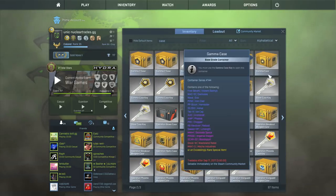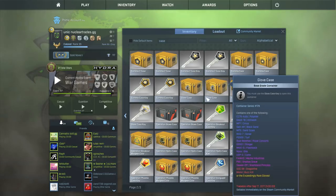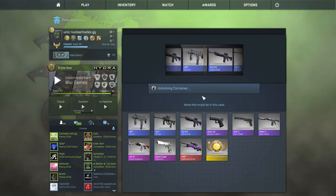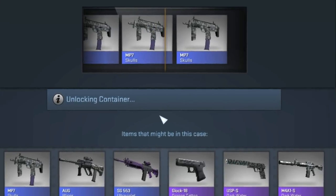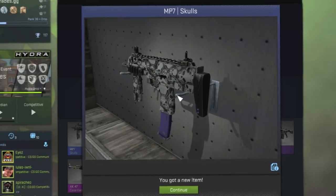I got an M9 Doppler from Nuclear Trades and sold it here, because OB Skins does not sell cases anymore - kind of ruins my life because if I get anything good here it's all gonna be trade banned. Now I'll just be doing the CSGO Weapon Case. This is another one, kind of more expensive but I like this case. Damn, that's a nice looking skin - MP7 Skulls, that's fire.